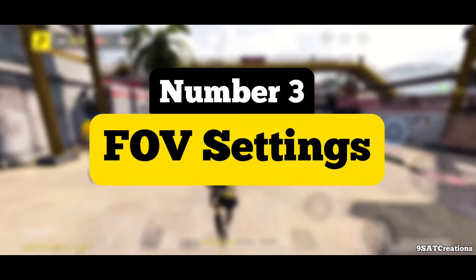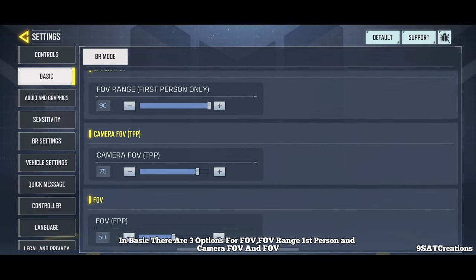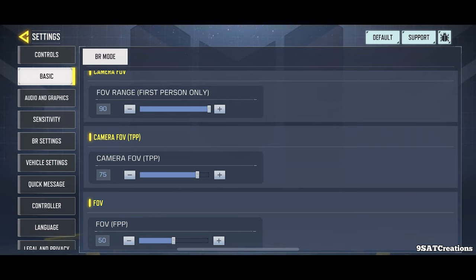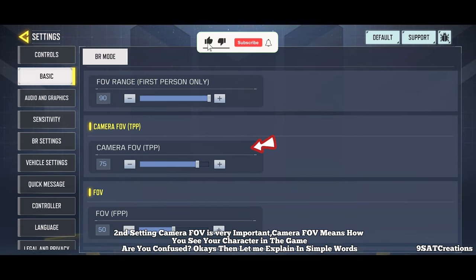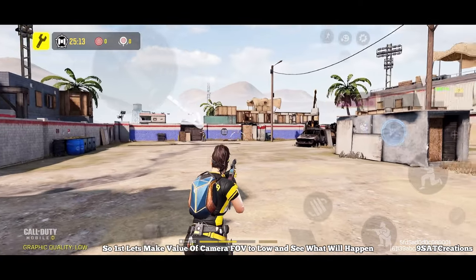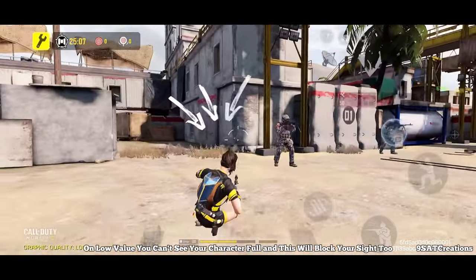Number 3: FOV Settings. In basic, there are three options for FOV — FOV range, first person, camera FOV, and FOV. If you are playing Call of Duty Mobile with first person, then always make the value of FOV to high. The second setting, Camera FOV, is very important. Camera FOV means how you see your character in the game. Let's make the value of camera FOV to low and see what will happen. On low value, you can't see your character fully and this will block your sight too.